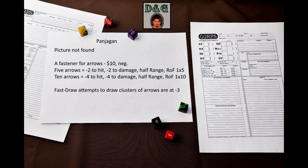The second device is the Panja Gun, a fastener that holds together 5 arrows, allowing them to be knocked and fired as one — once launched, the arrows separate. A Panja Gun costs $10 and has negligible weight. It reduces the bow's range and accuracy as well as hitting power: a group of 5 arrows gives –2 to hit, –2 to damage, half range, and rate of fire 1×5. Reloading time is normal, but Fast-Draw attempts for clusters are at –3. Trick shooters were known to fire as many as 10 arrows this way — no evidence this was done in battle, but GMs may let cinematic archers try: –4 to hit, –4 to damage, half range, rate of fire 1×10. If you plan to use this device, familiarize yourself with the shotgun rules.